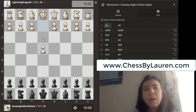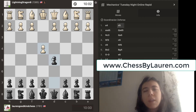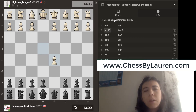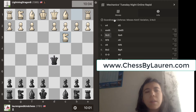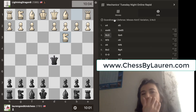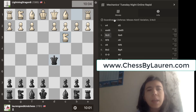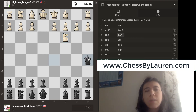Okay, my opponent opened up with E4, and then I went D5. This opening is called the Scandinavian Defense. Pawn takes, then my queen takes it back, and then my opponent went Knight to C3. I have to move my queen because the Knight is attacking it, and in the Scandinavian you move the queen to A5, so that's what I did.